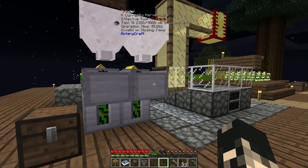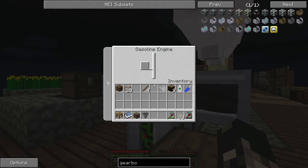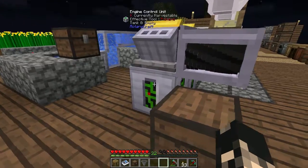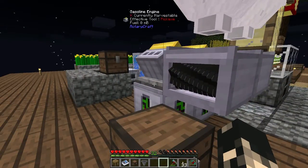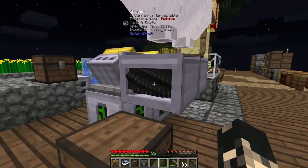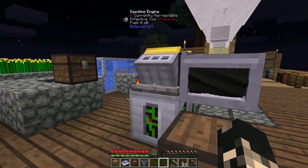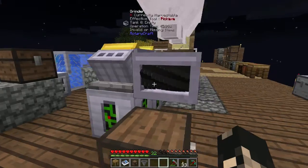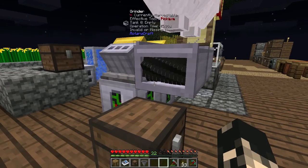Hey guys, I'm Ozia and welcome to another episode. Last episode we did the engine controllers, which essentially control gasoline engines. You could set the speed of the engines, and I think in an early episode I said that since these grinders only need 32 rads and these engines could do 512, you were effectively wasting power. That's not exactly true, and I think I might be incorrect in thinking that way.